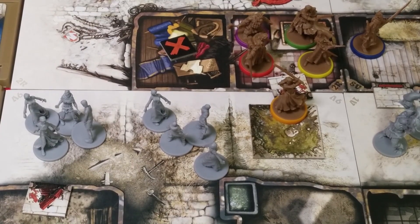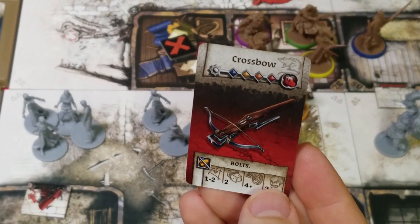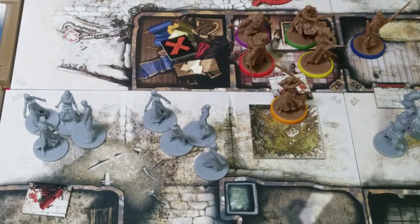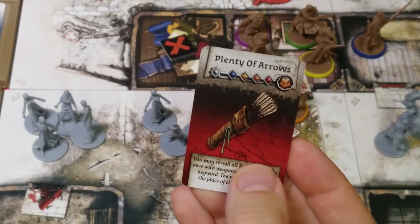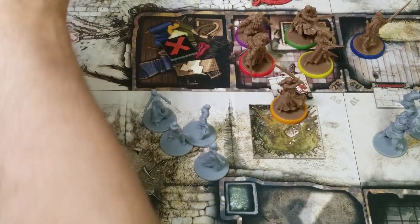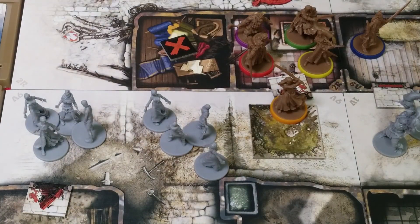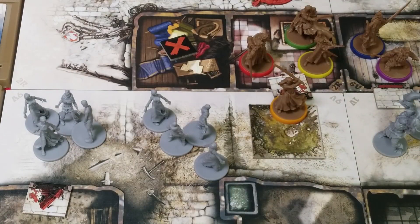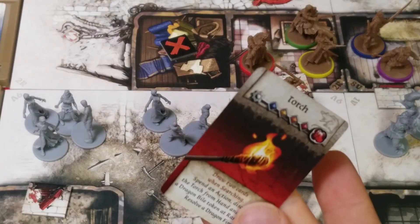Samson's going to do a search. He's got a torch in his hand. And he finds a regular crossbow, which is not nearly as good as his orcish one, and plenty of arrows. I don't really have anybody equipping a bow at this very moment. Second action, we're going to move. And for a third action, we're going to trade with Baldrick and give Baldrick a torch.